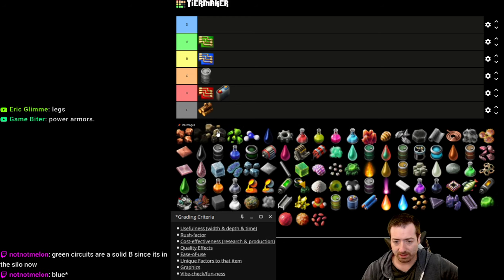This will probably be the last category for today. Rocket parts get a solid B — they're almost too easy now. You only need 50 rocket parts to launch a rocket, they only need blue chips, no longer requiring rocket control units. The new rocket system is pretty fun — it's satisfying to see a lot of rockets launching.